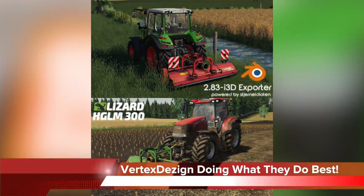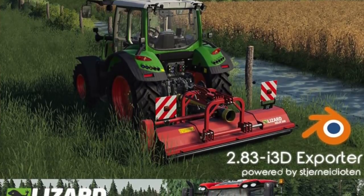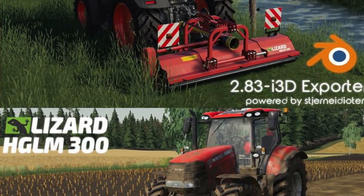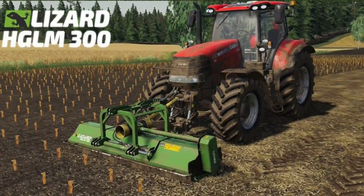Vertex Design have announced two things today — half preview, half news. First, we get to see the Lizard HGLM W300 mulcher with a 3-meter working width, selectable colors, and warning signs, and a shaft from one of their artists as well on the side. This is going to be the first project completed and implemented into Farming Simulator 19 with Blender 2.83. This was made possible by one of the Vertex artists who wrote a completely new i3D exporter for Blender 2.83, which fills a huge gap. Since Blender is much more stable than Maya, it simplifies many modding processes and offers the community a low-cost tool to make modding easier. The exporter is currently in pre-release — basically a beta stage for Blender 2.83 with no backwards compatibility. Unfortunately, the mulcher will not be released on console because of Lua scripts. However, if you want to get your hands on the exporter, it is available on GitHub.